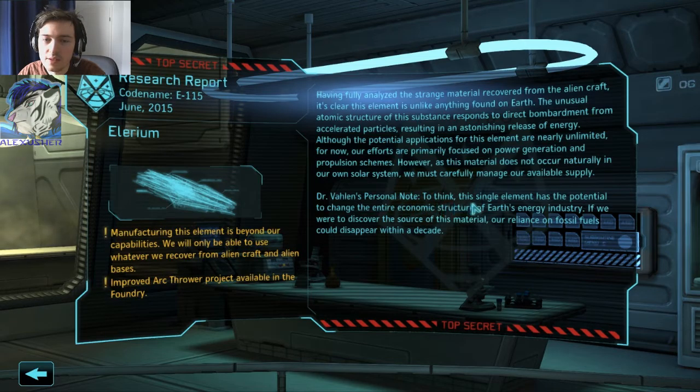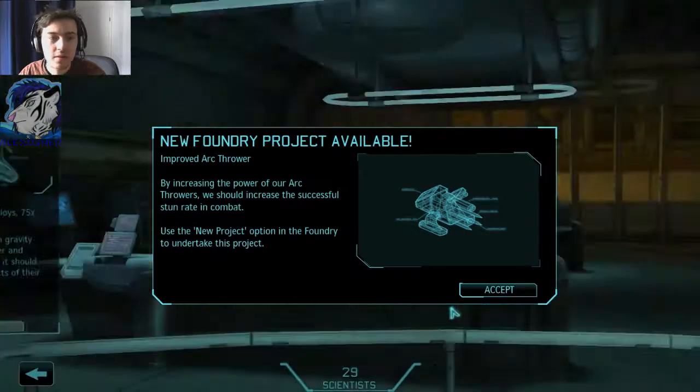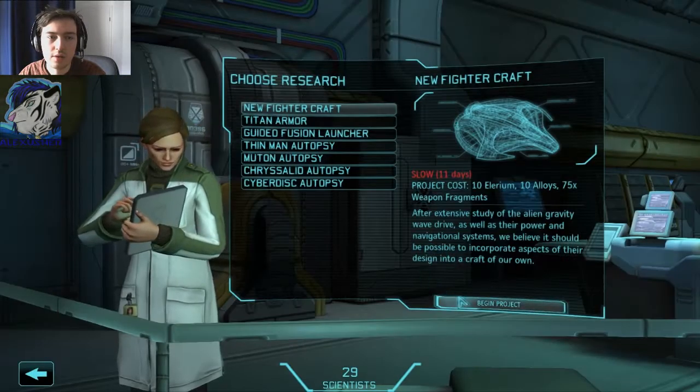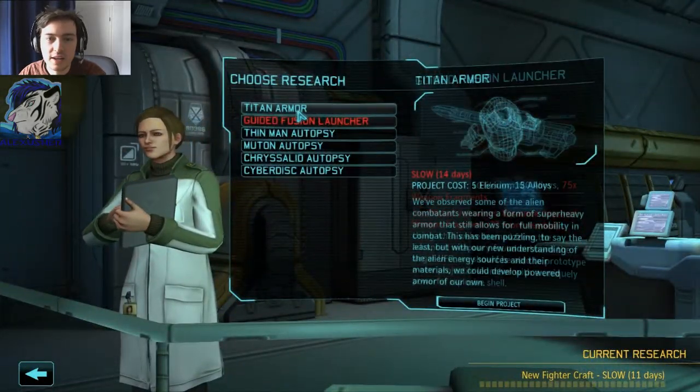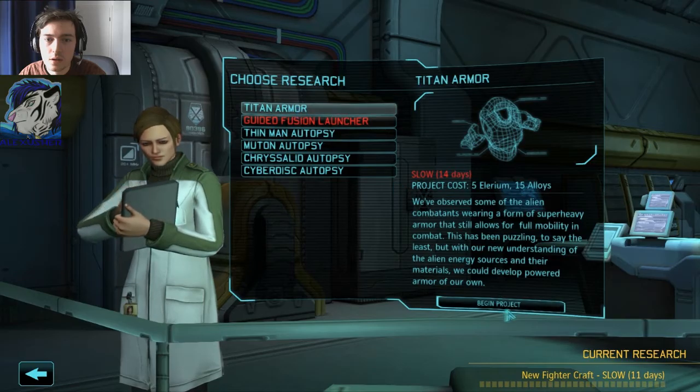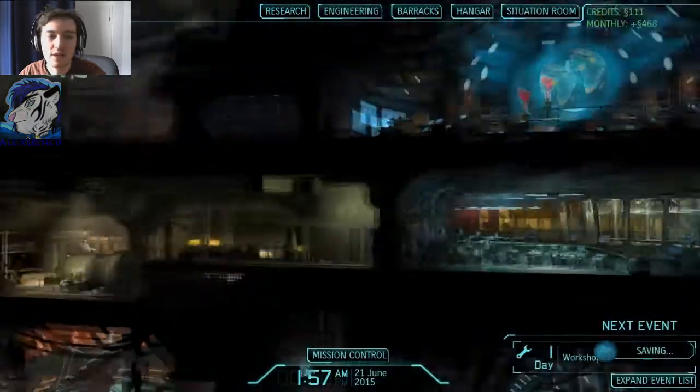Dr. One's personal note: to think this single element has the potential to change the entire economic structure of Earth's energy industry. If we were to discover the source of this material, our reliance on fossil fuels could disappear. Improved arc thrower. Whoa — I saw something: Titan armor! Let's try that one first.